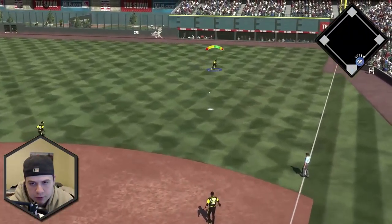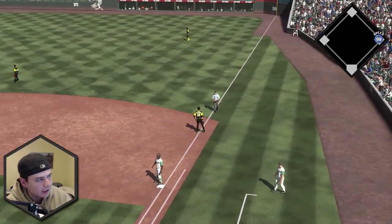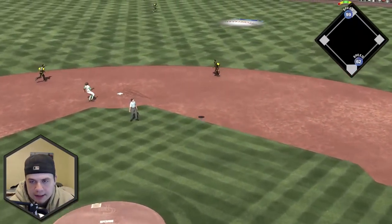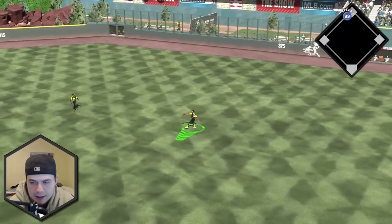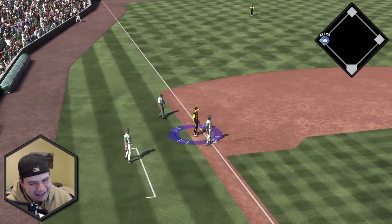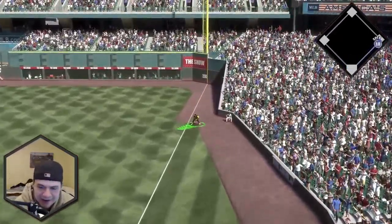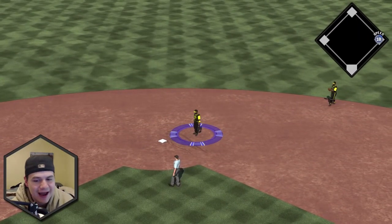Lou Brock gets on base — that's always a bad sign. He easily gets to second; you still have to try to throw him out. Alex Gordon pops up but Dawson didn't get behind it properly. Then the opponent keeps a ball fair that really should have gone foul — if my Jackie Robinson home run swing can't be kept fair, how does he keep that fair?